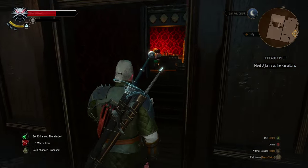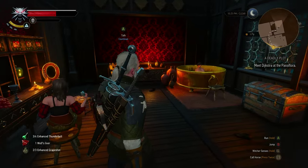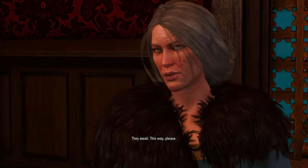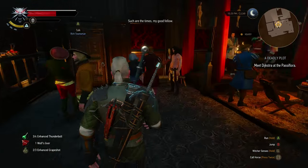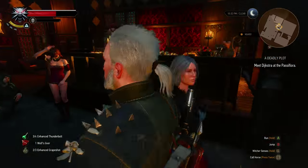You want to head into this side room, which is directly behind her, and up into this changing room where you'll see a courtesan brushing her hair. The Madame will kick in there. Once you've done that, you'll be back where she originally spawned, which is weird. Follow her back into that room — she might take a second to come through.